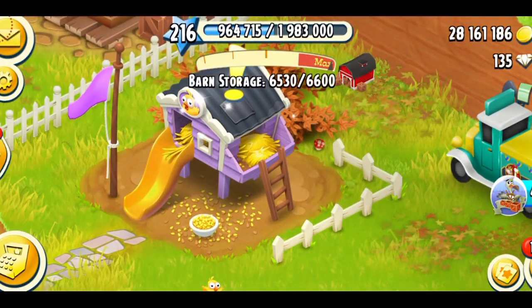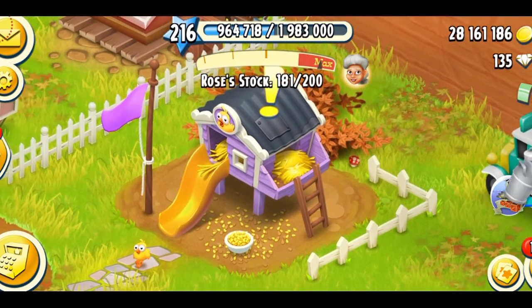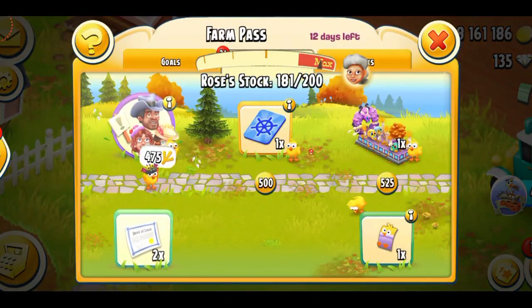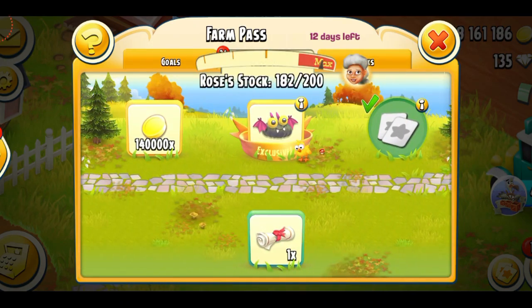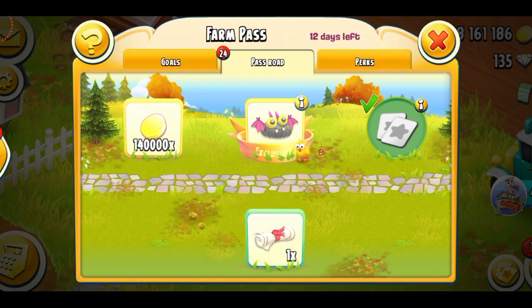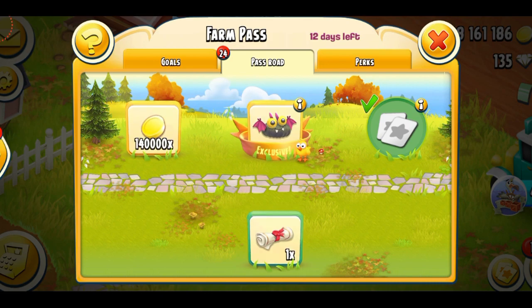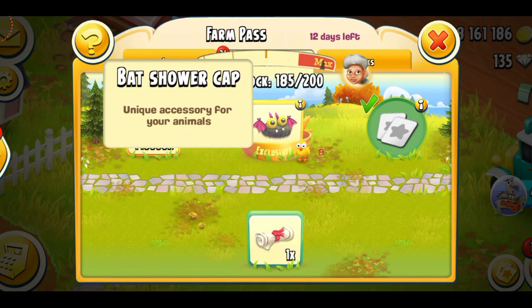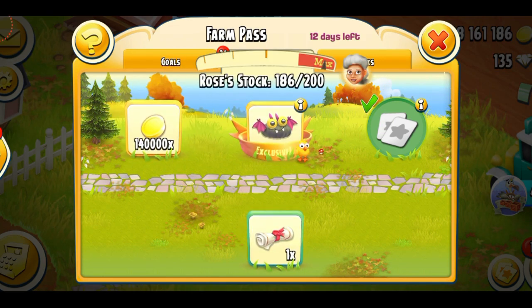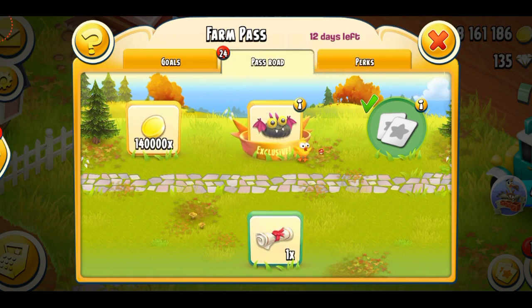I'm gonna come to the Farm Pass and show you guys the hat I'm really excited for — it's the cutest hat till date. Here's the Farm Pass and you guys can see there's 12 days left. This is the exclusive hat for the Farm Pass season 24, I think — I'll put it in the description. So here's your hat and it's called the bat shower cap. It's not really a hat — it's a shower cap, which is a different thing.